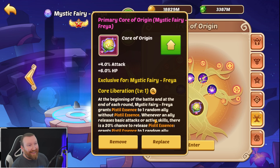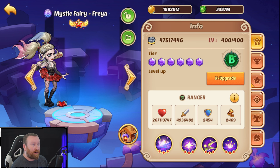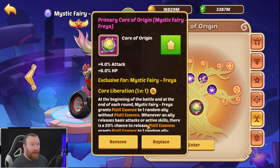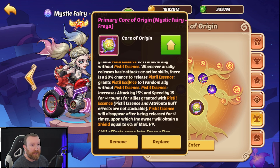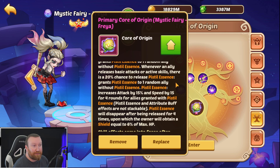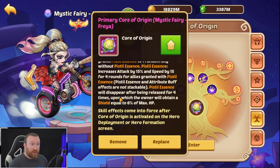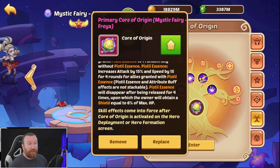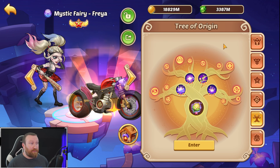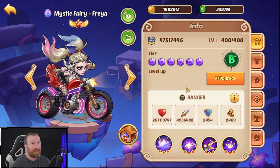Finally, her core: at the beginning of battle and at the end of every round, Mystic Fairy Freya grants Pistol Essence to one random ally without it — this is different from the Evolutionary Factor and Mirage Pollen effects. Whenever an ally releases base attacks or active skills, there's a 20% chance to release Pistol Essence, granting it to one random ally without it. Pistol Essence increases attack by 15% and speed by 15% for four rounds. It disappears after being released four times, upon which the owner gains a shield equal to 6% of their max HP — great survivability, speed, and attack. This is also the core used in Star Expedition. She's definitely a must-have hero on your account. Hopefully this helps you decide when and how to build her. See you guys next time!